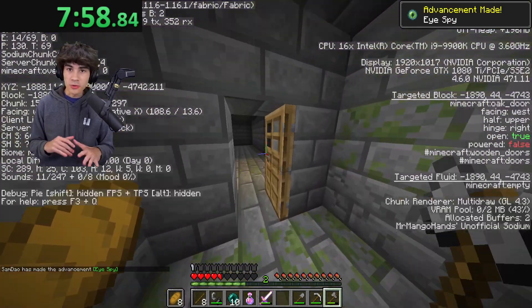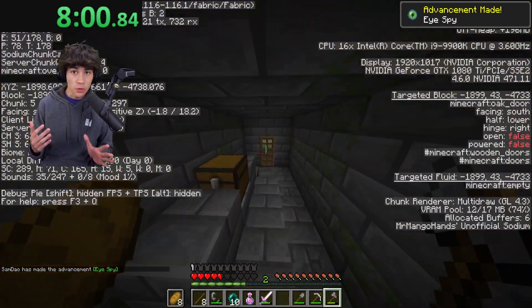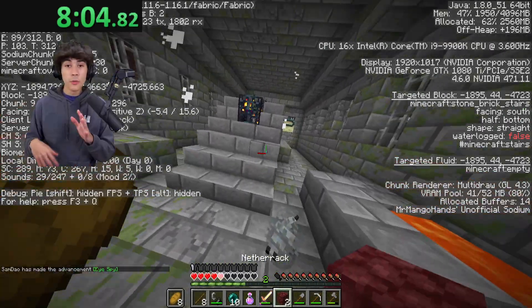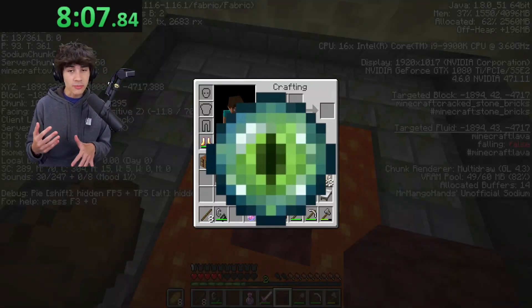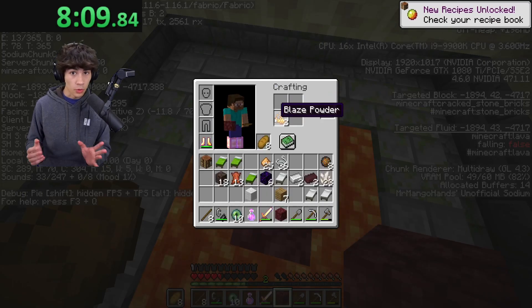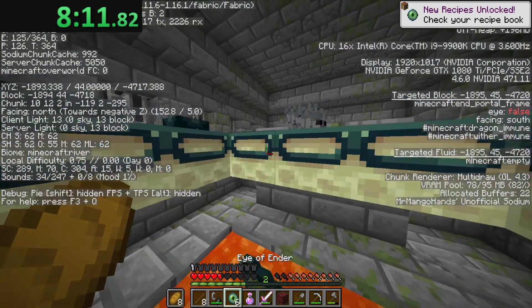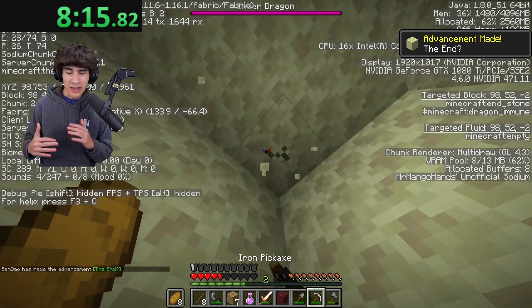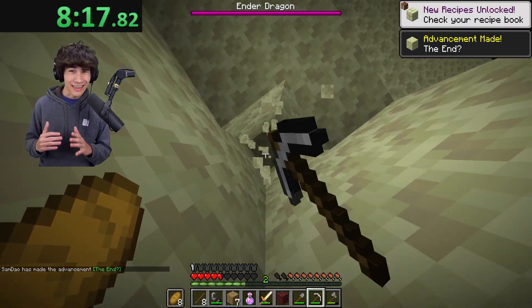We ended up in the stronghold, which is crazy because if I was on the other side of the portal we would have been on the surface. We entered the portal room, placed a block in the center of the portal before crafting my eyes of ender and putting them in the portal frame. This was my fastest end entry out of all my attempts — my second fastest was like 9:30.